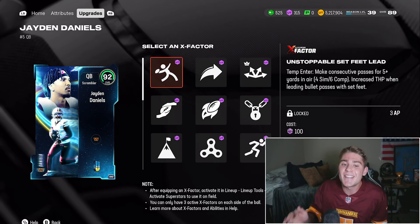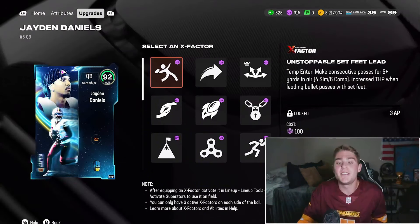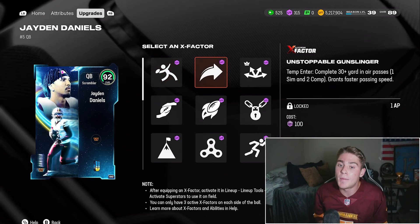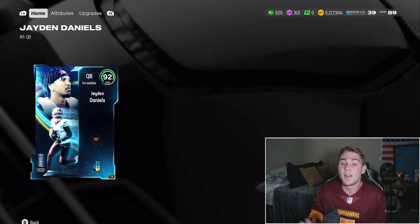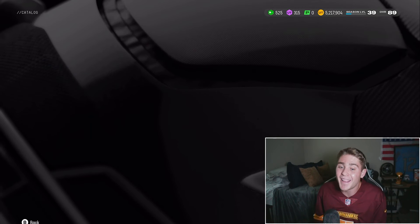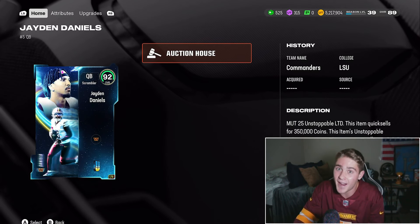Taking a look at the unstoppable glowing X-Factors: Set Feet Lead for 3 AP. This is the best X-Factor to run on your quarterback, and he gets it for 1 AP cheaper than any other option. He also gets Gunslinger as well as Backyard QB. These cards just went live, but there are no Jaden Daniels currently up on the auction block. We will take a look at his price tonight, and I will more than likely have him on the squad later today.